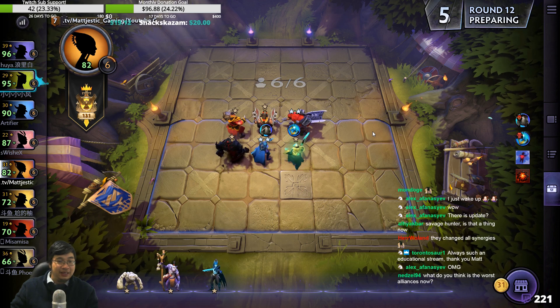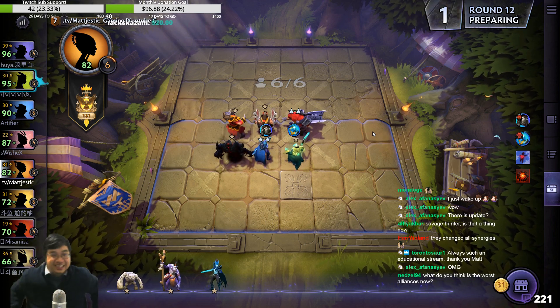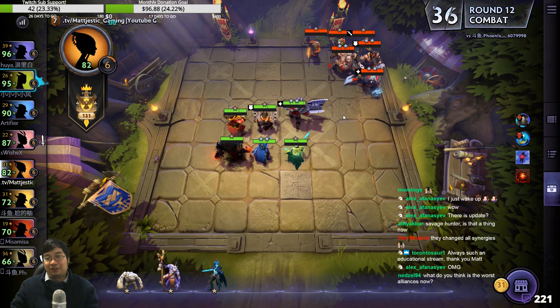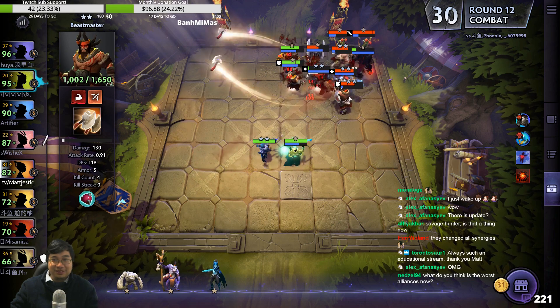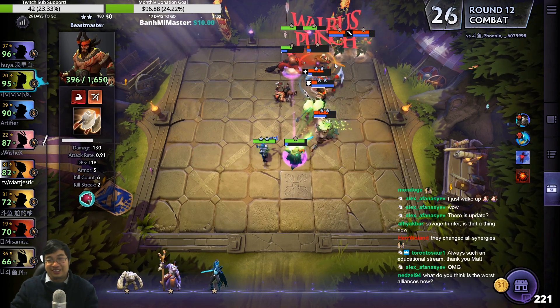We have the warlocks. What do you think is the worst alliance now? It's Primordials — I don't even need to think, I know it's bad. Tiny is still good, but Razor and Morphling are definitely falling off. Morphling is still good in Warriors though — and Assassins. It was not good.